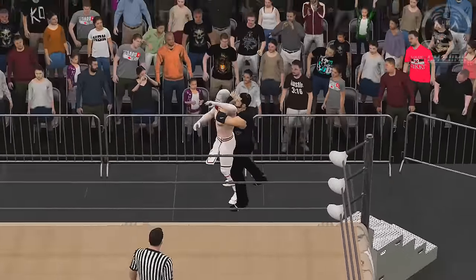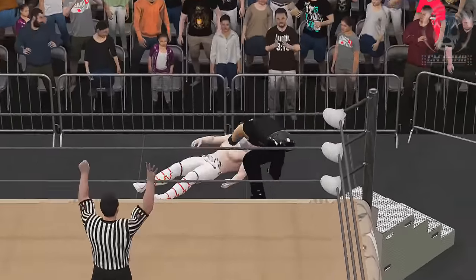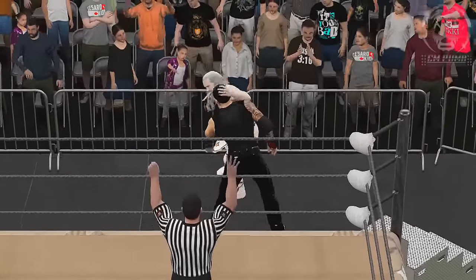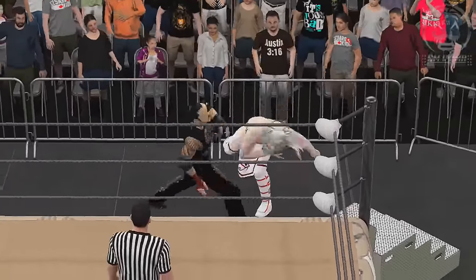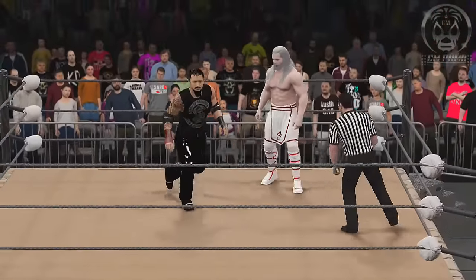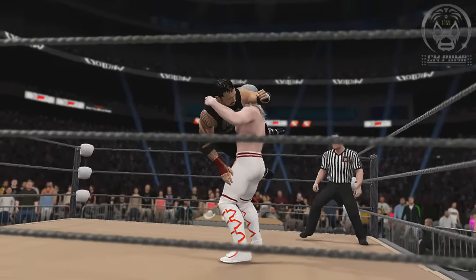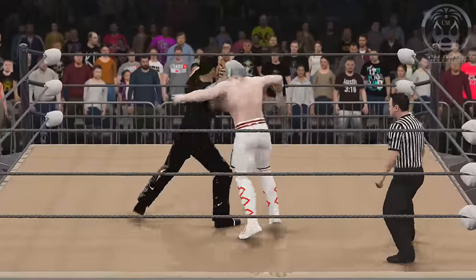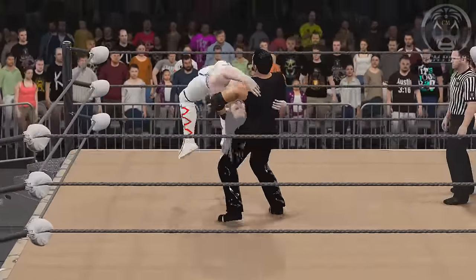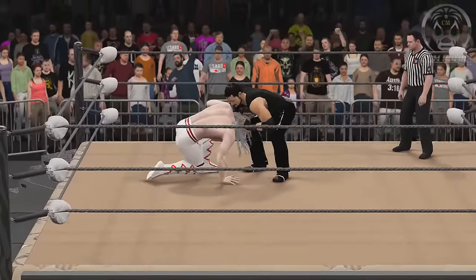Into the barricade! Hard down onto that mat. Blakes kicks Wolfe now. That's a pretty good reversal from Wolfe. Both men come back into the ring at the count of six. Wolfe has Blakes up, but Blakes reverses. Nice snapmare down onto the mat, cranking that neck, picking him straight up in the air and dropping him on his head — nice reverse DDT there.